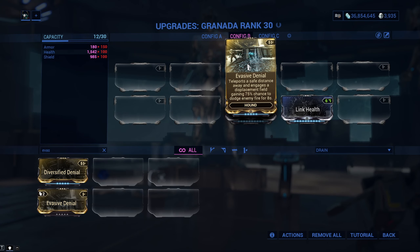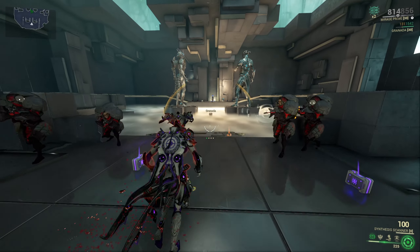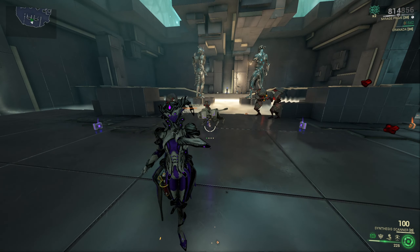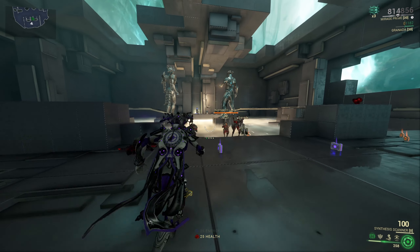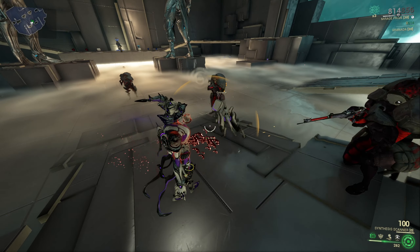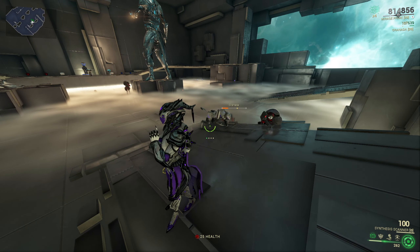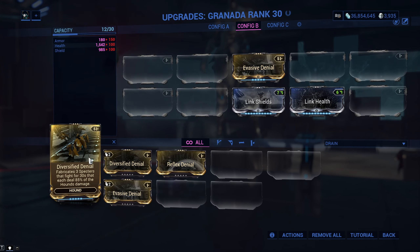And now the last brackets — the Zoop brackets. They will get you the Evasive Denial mod, which will allow your hound to teleport away from enemies. After it teleports away it will also gain a shield of some kind which will have a 75% chance of blocking damage to the hound. This shield sadly lasts only 8 seconds, and after the hound uses the ability it also has a 15 second cooldown, so I suggest you choose one of the other two denial mods.